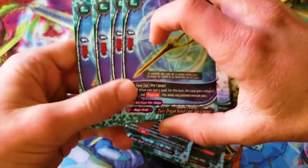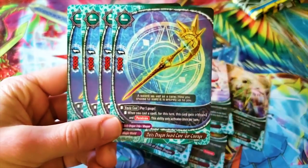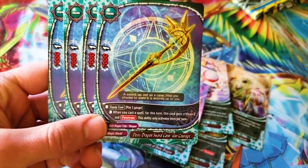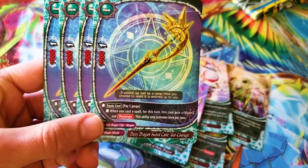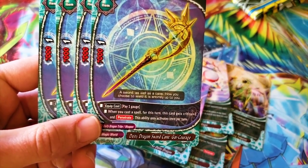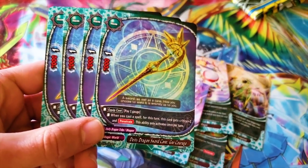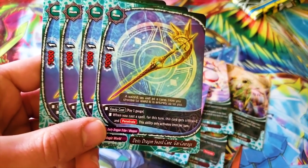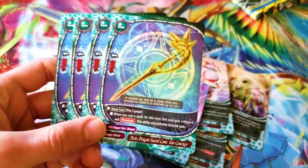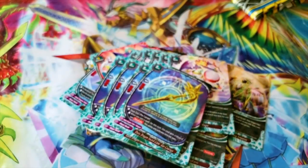Then you got your item — DD Dragon Sword Cane Gar Courage. This looks cool, it's a 7-1. Pay one gauge. When you cast a spell, for this turn this card gets two critical and penetrate. There are no other items to run so I guess I'm running this — three-crit penetrate seven K. That sounds good to me.